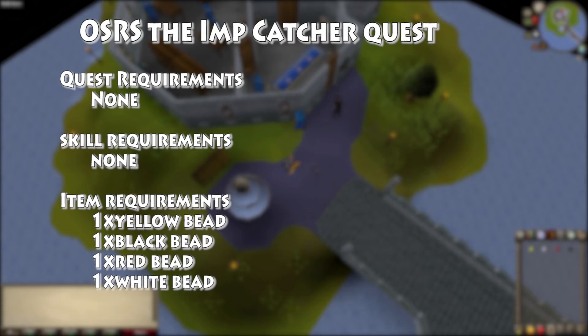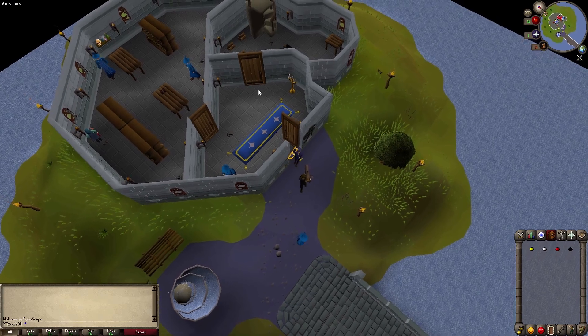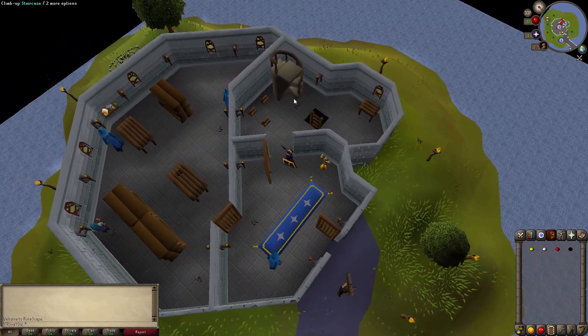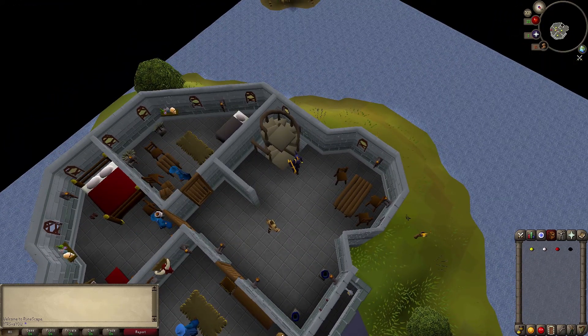I'm gonna walk you through here so let's get going. You gotta go through the two doors and go up the staircase on the west side of the building, go up two floors, and talk to the mage on the northwest side of the building.